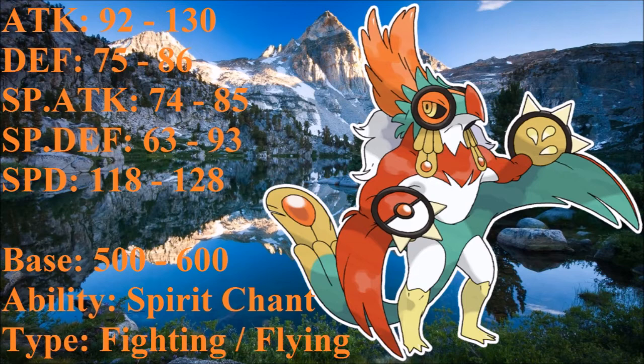Now its defenses — Hawlucha is a glass cannon. With base 75 and base 63 for its physical and special defense, it's not going to be living pretty much any hit. I wanted to give it some bulk in its defenses as well. For its physical defense, I increased it from base 75 to base 86. It's not as high as I'd like it to be, but Hawlucha is not supposed to be a defensive Pokémon — it's supposed to be a very fast, hard-hitting Pokémon that pretty much goes down in a couple of turns.